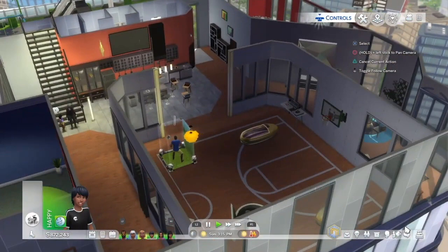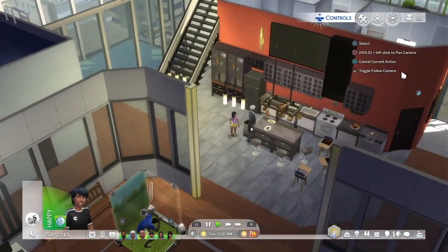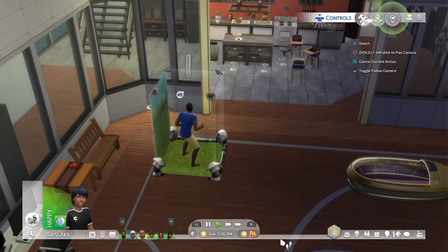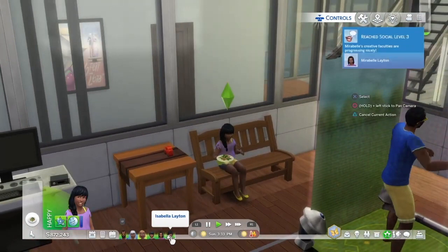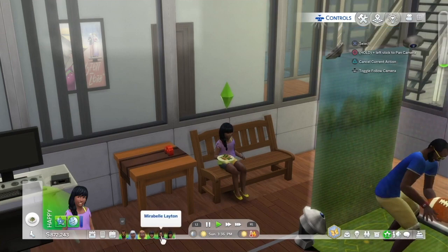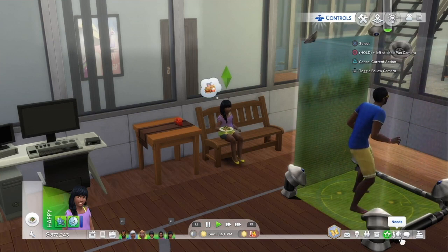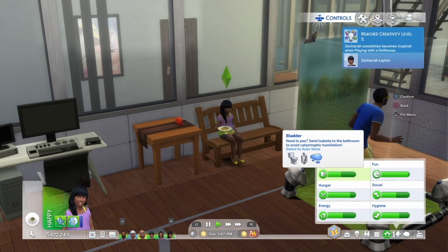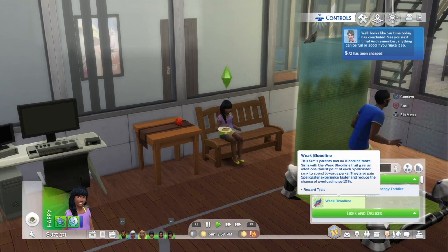Let's go back to the gameplay. Arturo is playing away and having fun. Zachariah is happy. It's about 3:24 PM on Sunday, so they have school. Zachariah has some time to do homework or whatever — I'm going to let him do his own thing. Let's take a look at the twins. Maribel's needs look okay for right now.